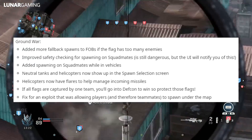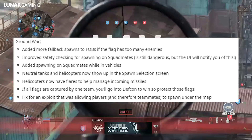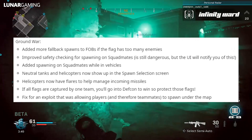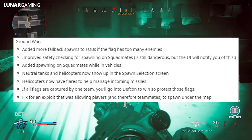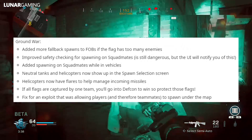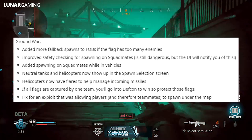For Ground War, they've added more fallback spawns to FOBs if the flag has too many enemies. Improved safety checking for spawning on squadmates — it's still dangerous but the user interface will notify you. Added spawning on squadmates while in vehicles. Neutral tanks and helicopters now show up in the spawn selection screen. Helicopters now have flares to help manage incoming missiles. If all flags are captured by one team, you'll go into DEFCON to win, so protect those flags.